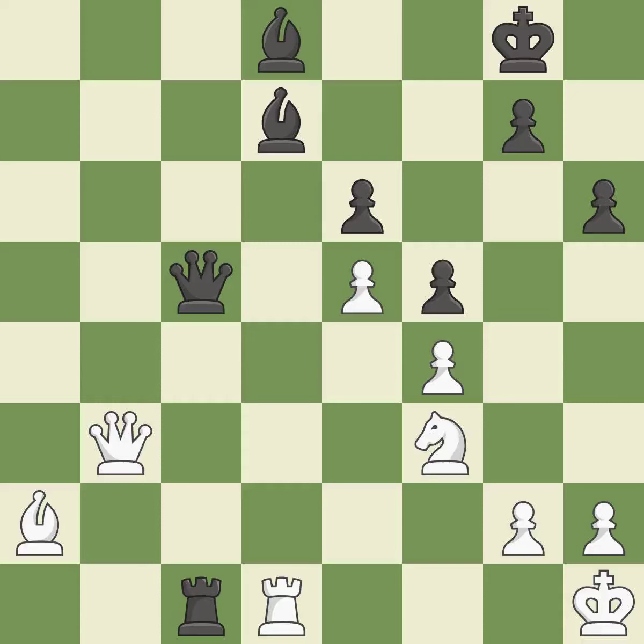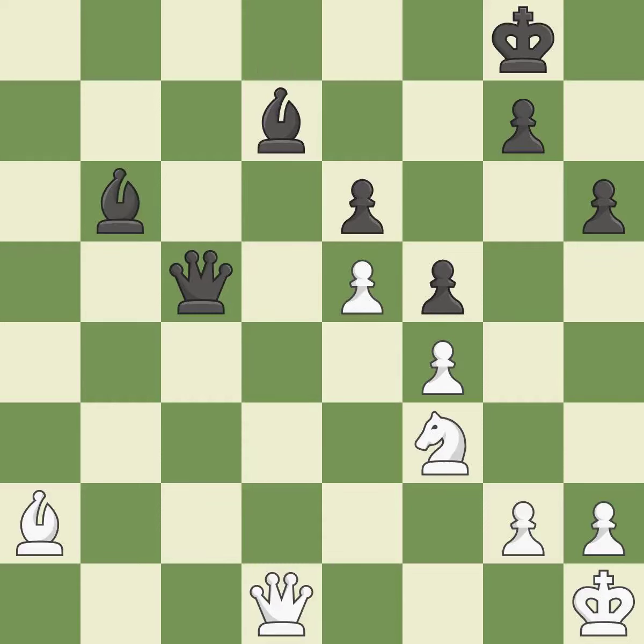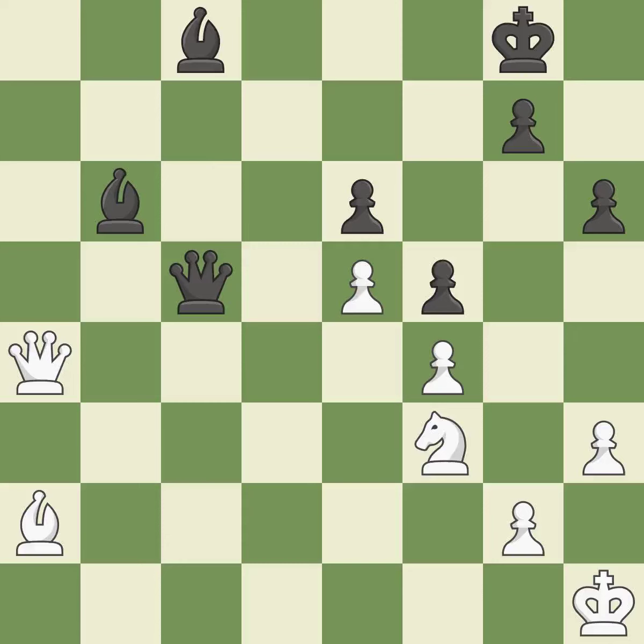The assaulted rook is protected. This wins time by threatening a bishop and forcing it to retreat away. This exchange is fair. That was a truly amazing move — it is brilliant. The bishop is now on a square that is more secure. A powerful play. Among the best actions.